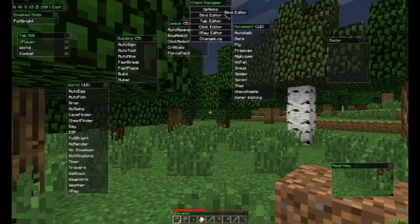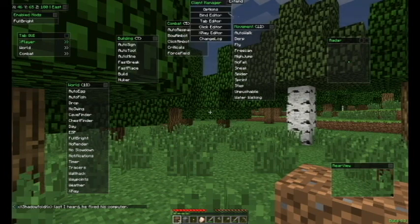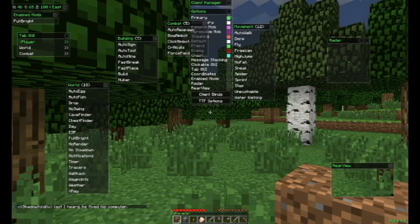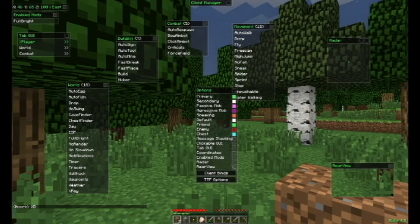Let's see what's in here — Find Editor. You can hotkey whatever you want with this one, that's pretty good. Let's just go to Options real quick. Set Colors, Coordinates — yeah, up there in the corner you can toggle all these things. That's good.